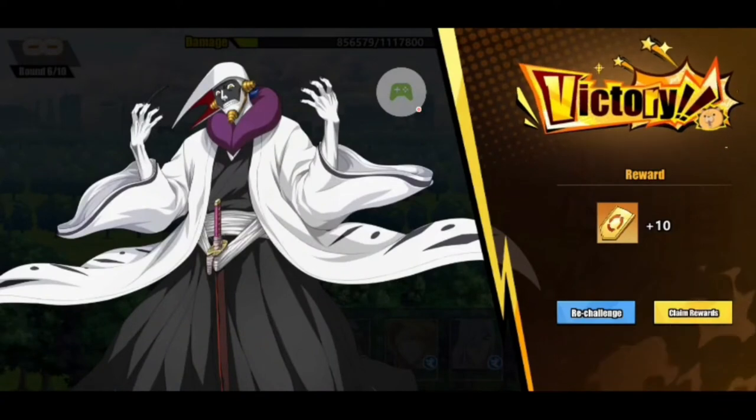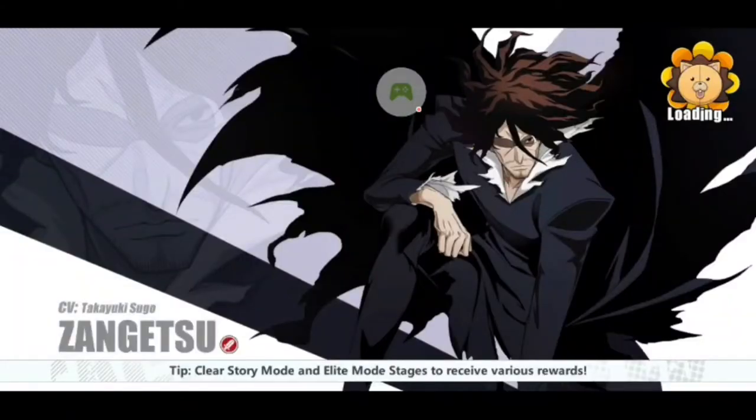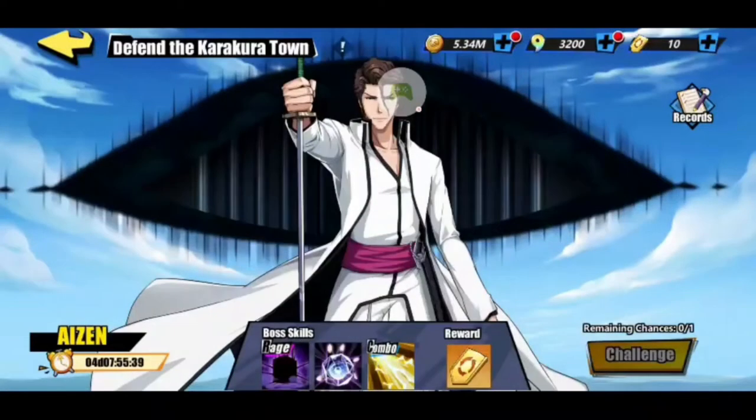Well there you go. Ten coins we collected, and you can use these tokens to exchange them for character shards for rare characters usually. You can also re-challenge, so you can claim your rewards and take those gold tokens, or you can re-challenge to try to get better RNG. And like I said, you use those gold tokens to exchange for rare character shards.